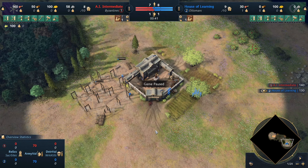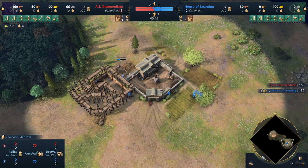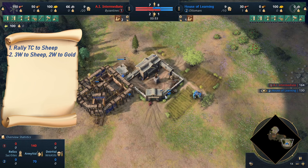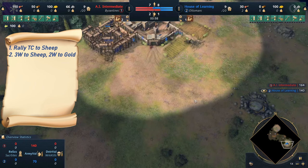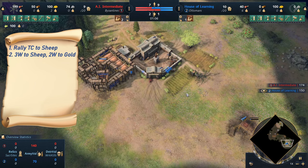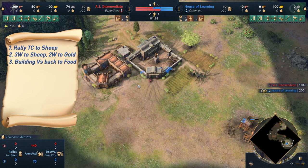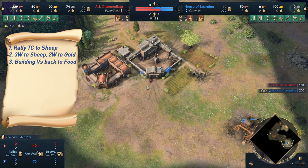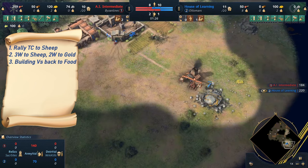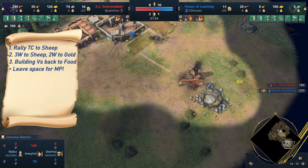Back to executing the plan. I am rallying to sheep from now on. Once the five villagers have delivered the 50 wood, three of them will go on to the nearest already-slaughtered sheep, and the other two will build a gold mine. It's a good idea to control-group these villagers so that it goes quicker and easier. The villager that built the house and the villager that built the military school go back to sheep. Note that you may want to place this gold mine away from the TC if you need more space — in this case that was not necessary, and I also have back gold, which is obviously always good.